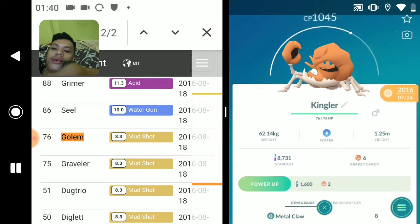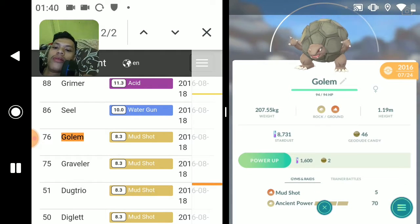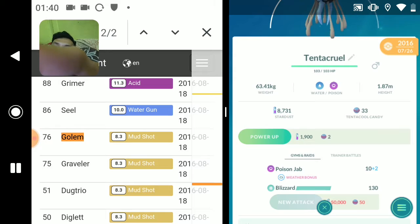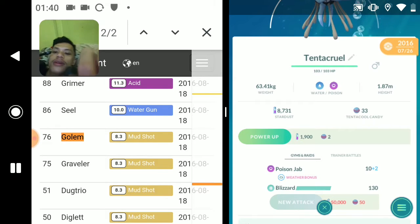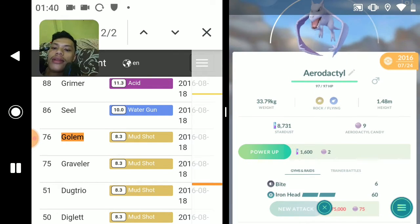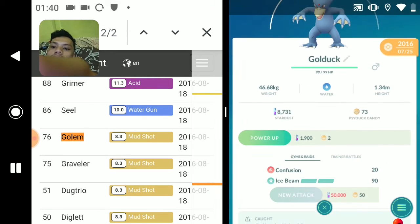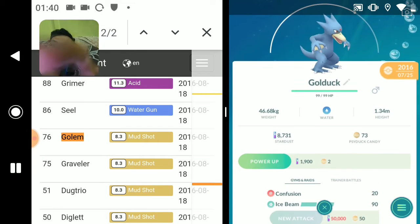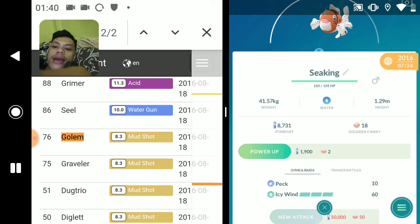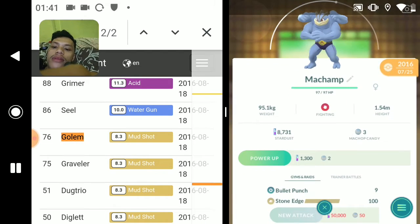Kingler - Metal Claw and Vice Grip. Another Golem - Mud Shot and Ancient Power. Tentacruel - Poison Jab and Blizzard. This one is my favorite - Bite and Iron Head. Golduck - Ice Beam and Confusion, nice! Seaking - we got Back and Icy Wind. Another Machamp - Bullet Punch and Stone Edge.